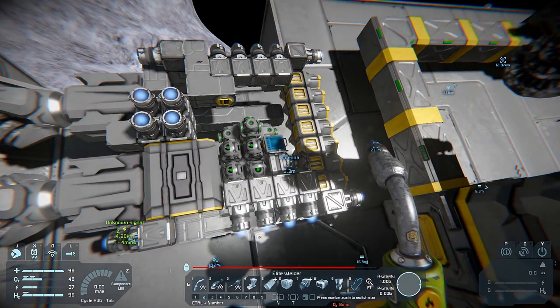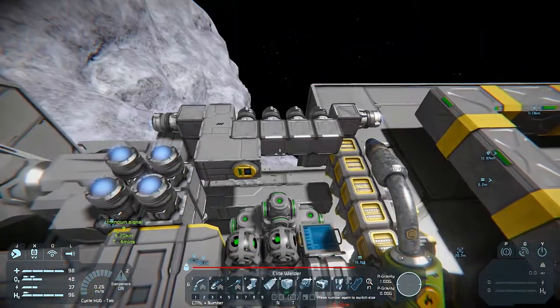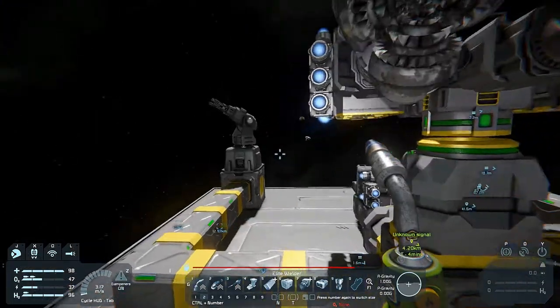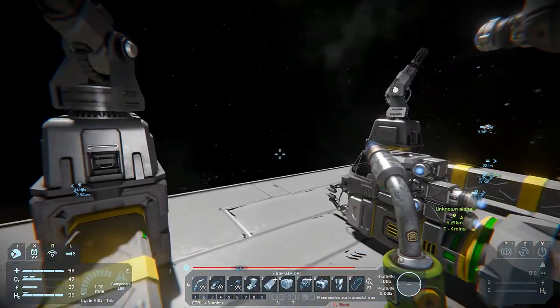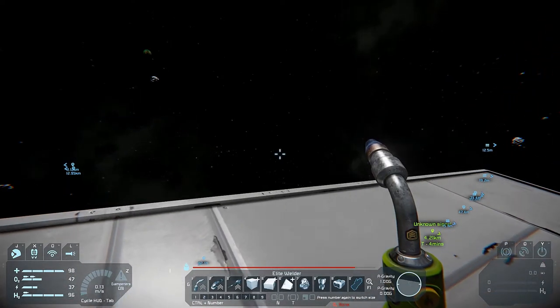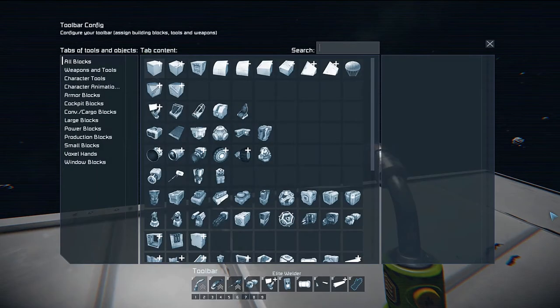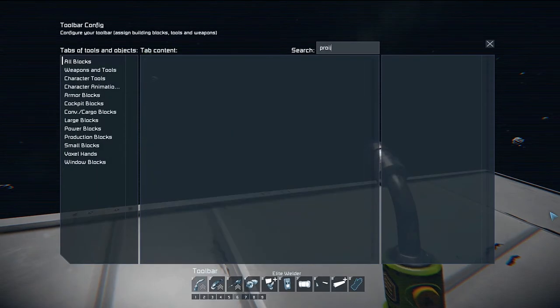The next thing we need to do is pick up the script for the AI auto miner. Unfortunately that script is part of a blueprint, which means I need to start building a couple of sections of it before I can get access to that code. So — projector. I'll just plonk a projector down here.